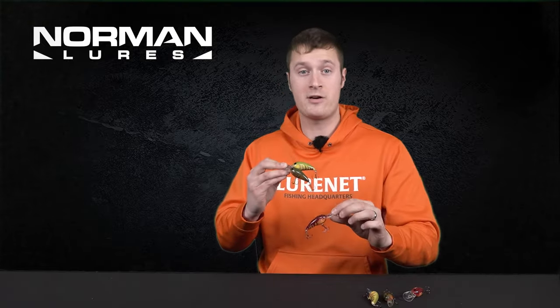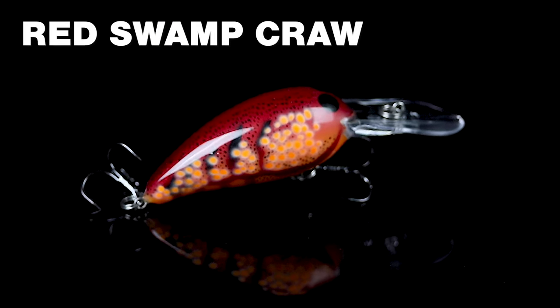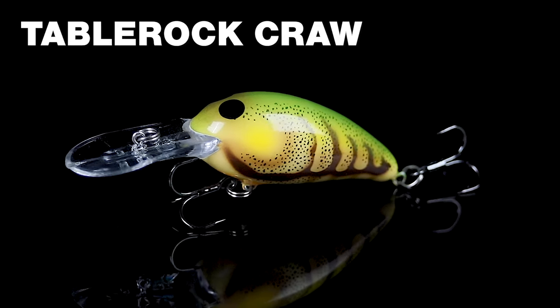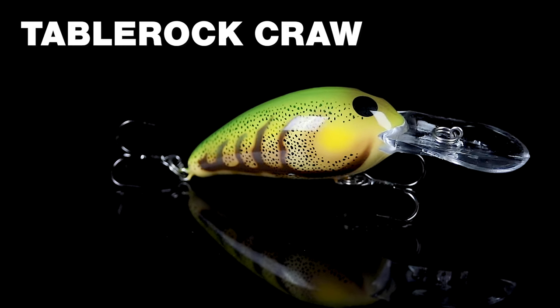To break down your three color patterns: number one is Red Swamp Craw — your classic red hot craw pattern, perfect for dirty water or fishing extremely cold water temps. Number two is Table Rock Craw — a molten craw color with a little bit of green on it, perfect for fishing around the full moon.